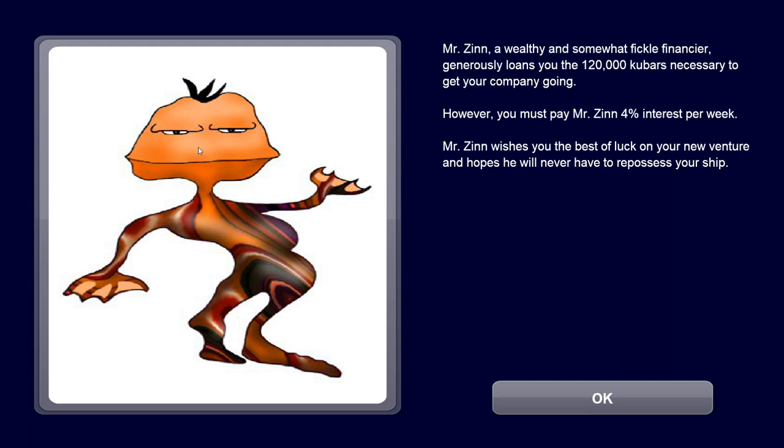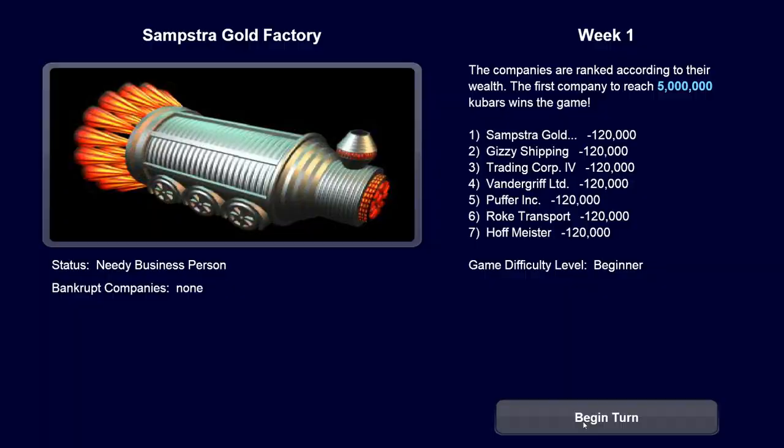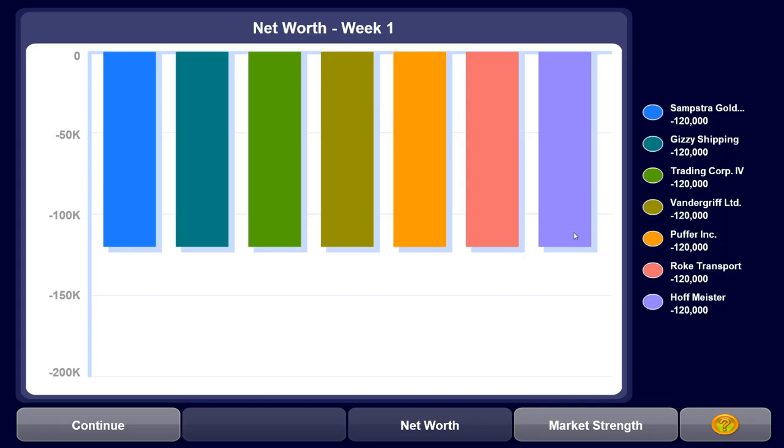It's Mr. Zinn, a wealthy and somewhat fickle financier who generously loans you the 120,000 cubers necessary to get your company going. However, you must pay Mr. Zinn 4% interest per week. He wishes you the best of luck on your new venture and hopes you will never have to repossess your ship. All right, this is the first week. These are our competitors - we all start with the same amount of money, and off we go.